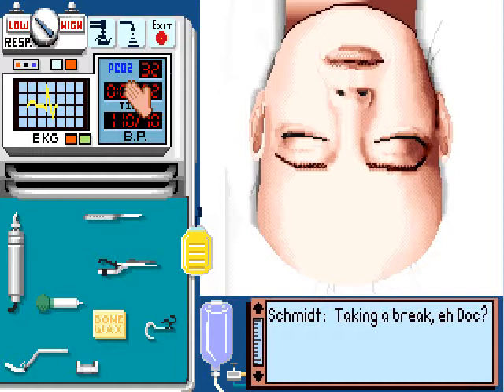Sometimes it will start to rise above 32, in which case you need to put the respirator up to high. If that number gets above about 45, the patient will die. Once it gets back down to 32, turn it back down to low. If you forget to turn it back down to low, it will continue dropping below 32, and if it gets down to a certain point — I don't know what the lower threshold is, like 20 or something — the patient will also die. So don't let that happen.